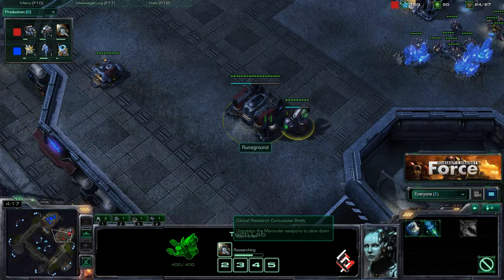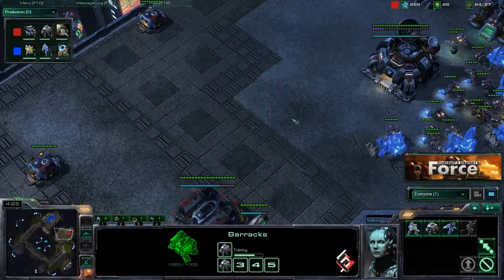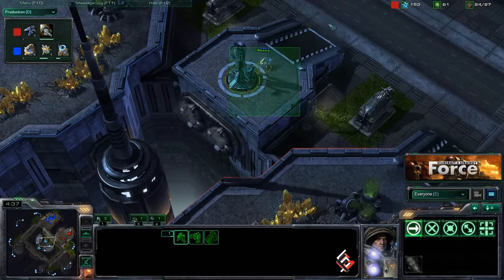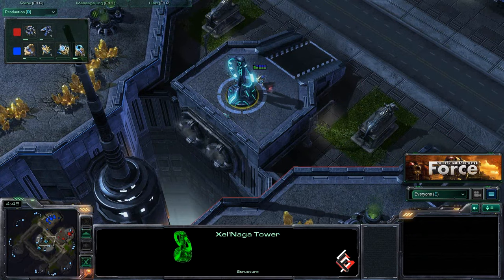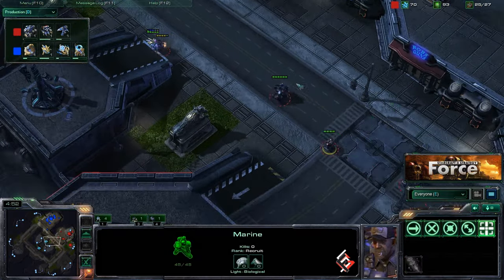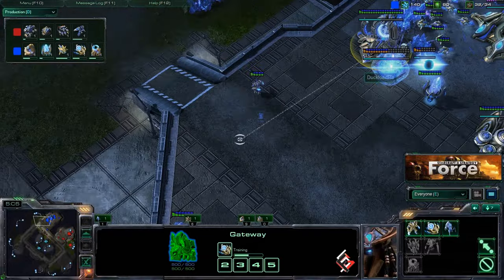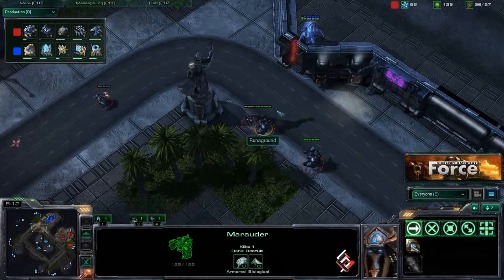Early tech lab and concussive shells coming out, plus two marauders — it does look like Run Aground intends on doing some early aggression. No additional buildings for him; just pushing out early with that marine and marauder. White Raw spots the push via the Xel'Naga tower — he sees the SCV, the marauder, and the marine, so he's well aware an early attack is coming. He has one stalker and one zealot, but what he needs is coming out of the gateway: a sentry. Dropping a force field is exactly what's going to limit the damage.